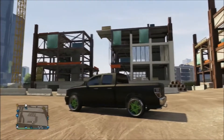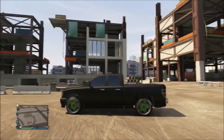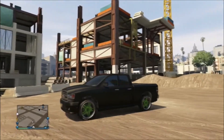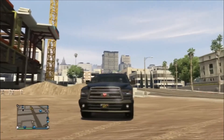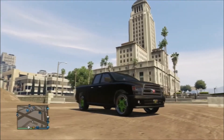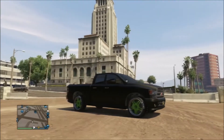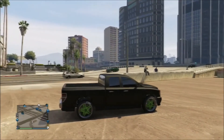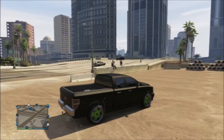Top speed in this vehicle is 204 miles per hour fully modified, and let me tell you this truck will move it. It spawns often near Trevor's and Sandy Shores and all over Blaine County. You can purchase this vehicle for $30,000 at the Southern San Andreas website, and it can tow small trailers and carry six passengers, which is a very cool thing.